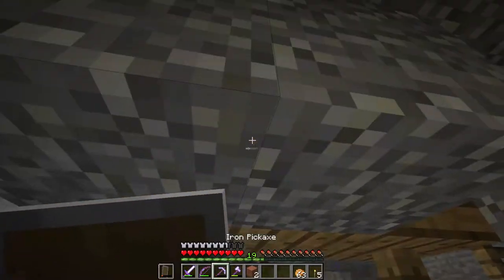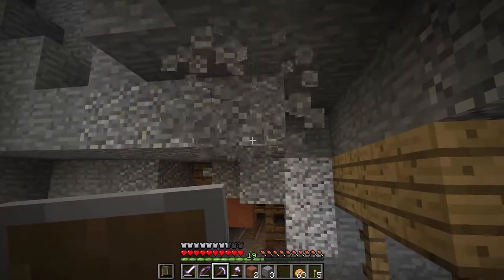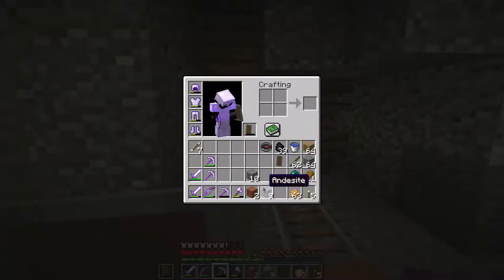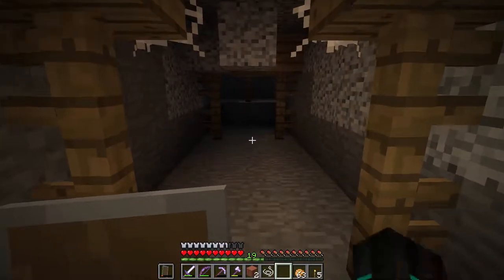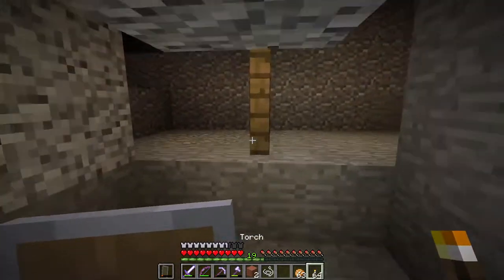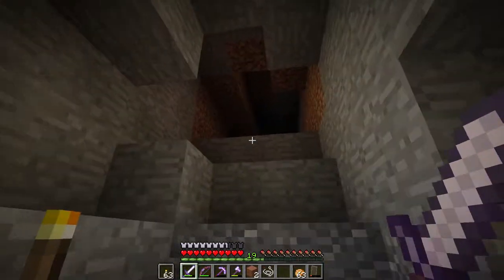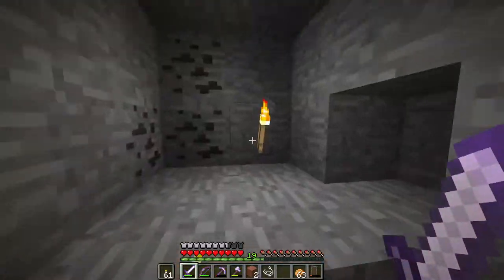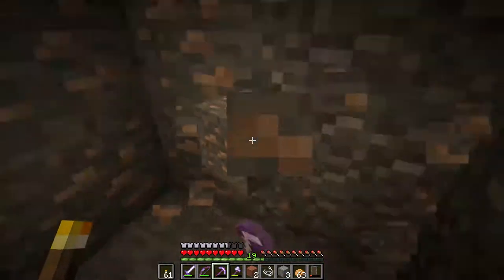In the last episode we explored that part of the mineshaft and found a lot of goodies. Now it is time to explore this next part. I hear some spiders. Before I go any further, let me just make a bunch of torches right here — that should help a lot. We got a cave here with some iron. I'll just take this iron that's right here for the taking. I will make an anvil in the very near future.